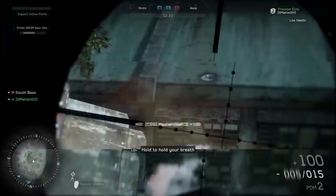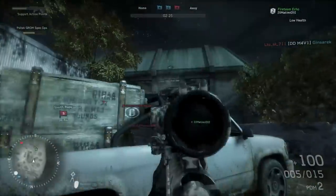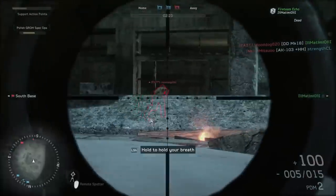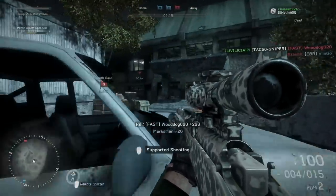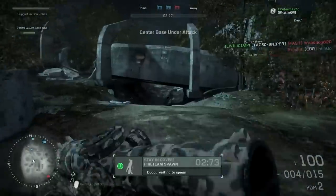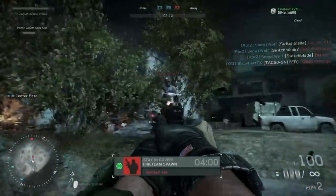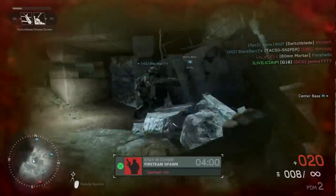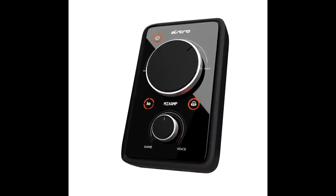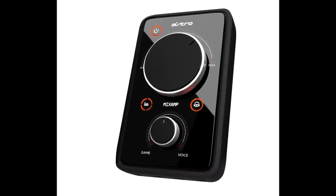For people gaming on consoles who want to use higher-end headphones and still get good positional audio, you can use the Astro Mix Amp, which provides a Dolby virtual surround sound signal on a headphone output. You can buy the Mix Amp and plug in different headphones to try and get better positional audio. I've heard this works really well for both Xbox and PlayStation.